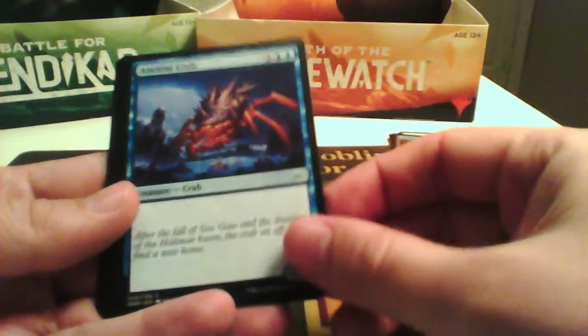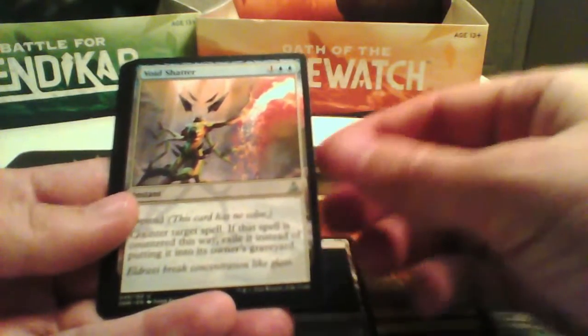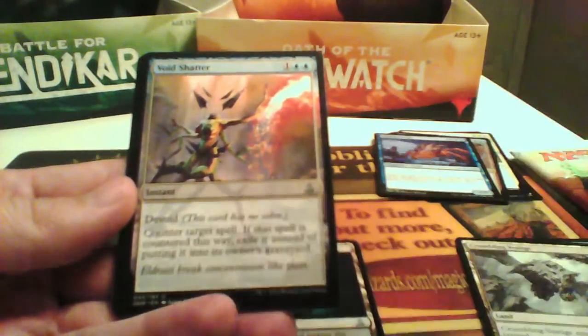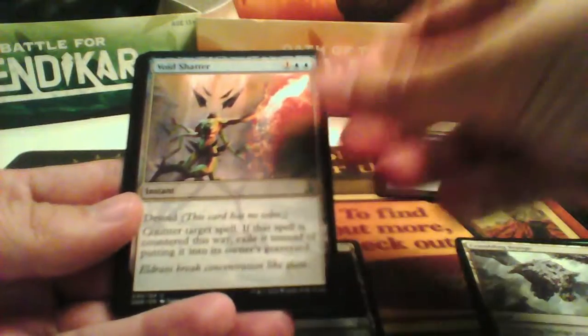Ancient Crab is a 1/5 for 4/3 — I don't think so. Blue Blackland enters tapped — can be a pick. And a counterspell: Void Shatter counters a target spell and you exile it, so it's a good pick.